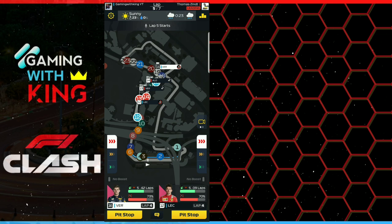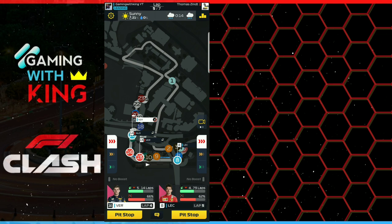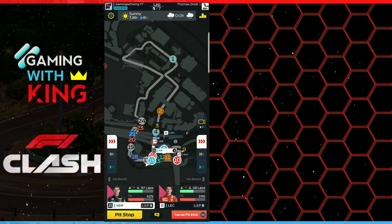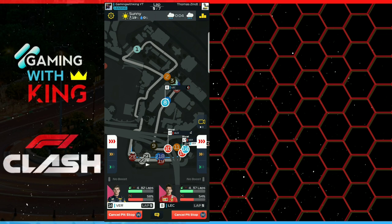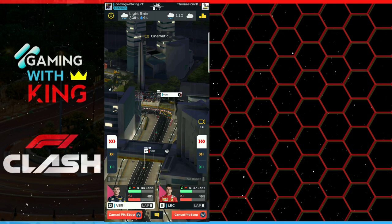We're boosting to the finish, going around for two laps — that's the 3-2-2: three laps conserve, two laps boost, two laps boost to finish. Looks like a wet finish, so we come back on wet tires. If it were dry we'd come back to soft tires, but since it's going to rain we switch to wets.